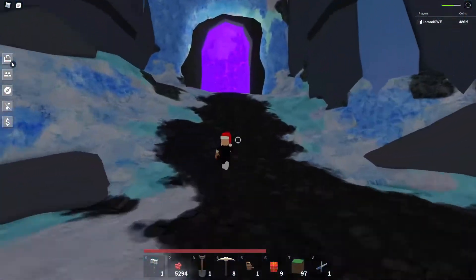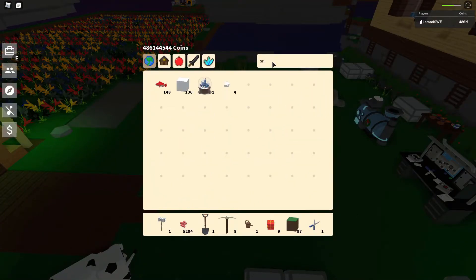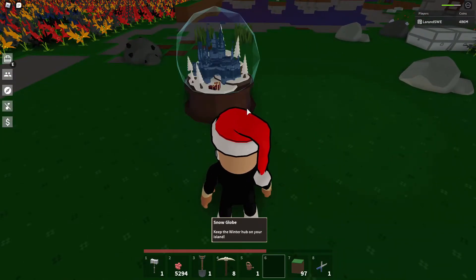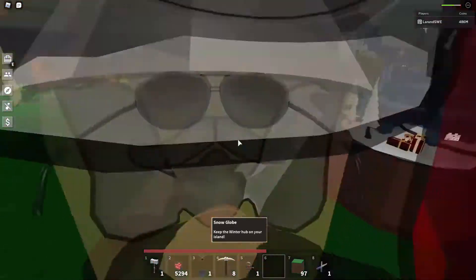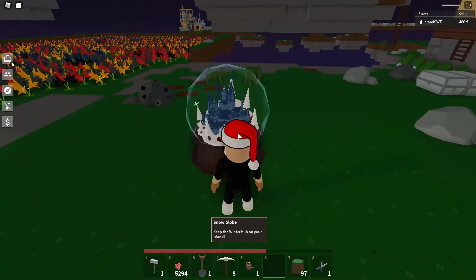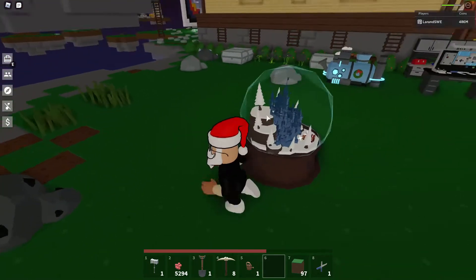This is gonna be awesome. I wonder if it has some features to it or if it's just for decoration — just imagine if you can interact with it somehow. Let's place it up. Yeah! Looks just like the version that you have in the hub. Looks fantastic with the sparkling effects and the little miniature town covered with snow. You can't interact with it.